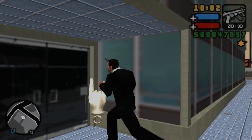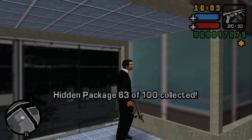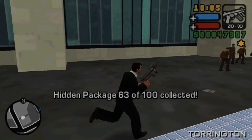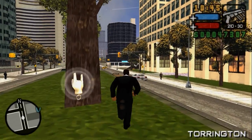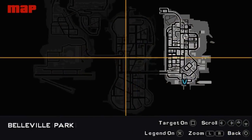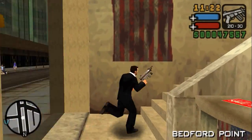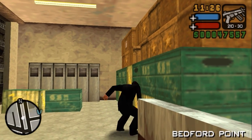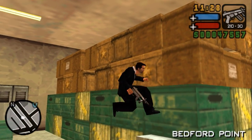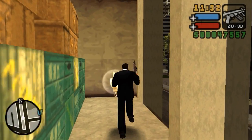Let me show you on the map where exactly that is — but let's get the package first. Remember this star because I'm going to use it for some missions. Again an easy package. In Phil Cassidy's gun shop we can find the next package — it's pretty well hidden and you have to do some jumping to get it. And there's the package.